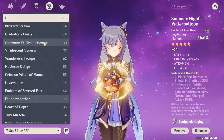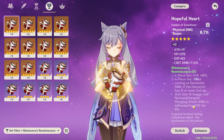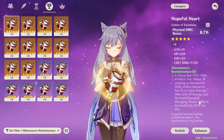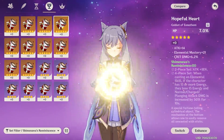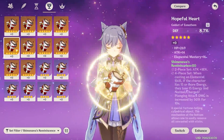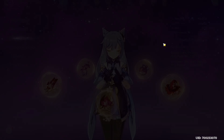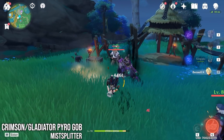I just had another thought — Pyro Keqing with this new set, Shimanawa's Reminiscence, because her ult is not going to be that great anyway. But charge attacks, plunging, whatever — 50% bonus. Unfortunately, I still don't have a good four-piece Shimanawa, so we can't really test that properly. I'd rather wait till we can make a good set, but we can try it a little bit here.